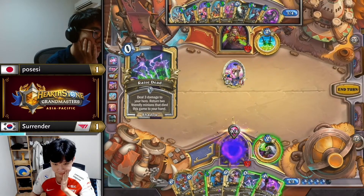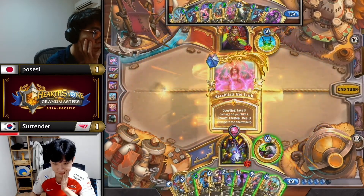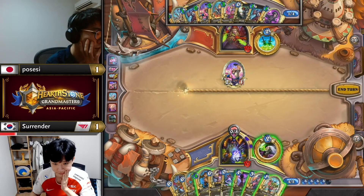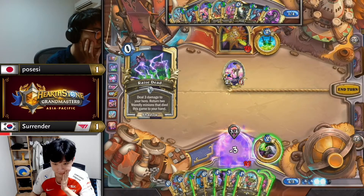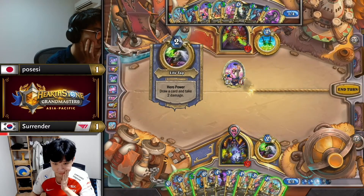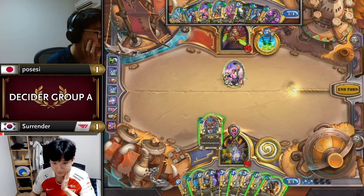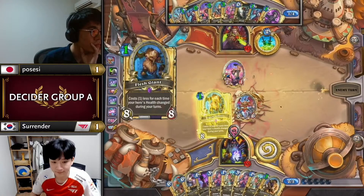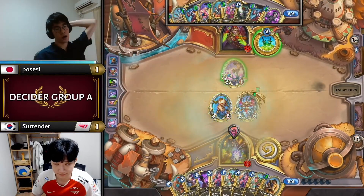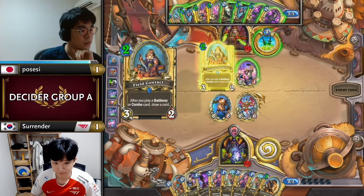For Surrender, as long as it gets Lifesteal I'm happy with the turn. I think it's Tour Guide right now in the Raise Dead pool. Just playing Raise Dead super aggressively — get the Giant down as fast as possible. Surrender still needs to find his own Neophyte at some point, but for now he can get another run and a Giant at one mana. That's pretty impressive — I was not expecting that powerful a turn from Surrender, because turn five having a Giant down for one mana is the kind of play you need against a start like this.